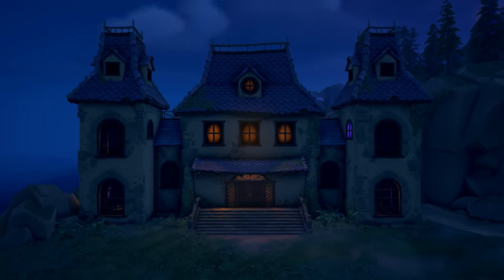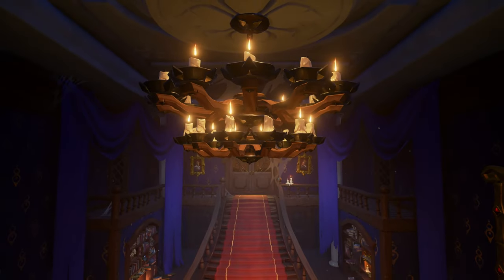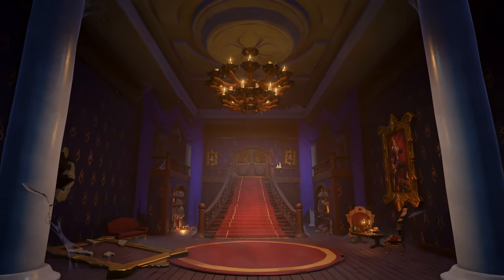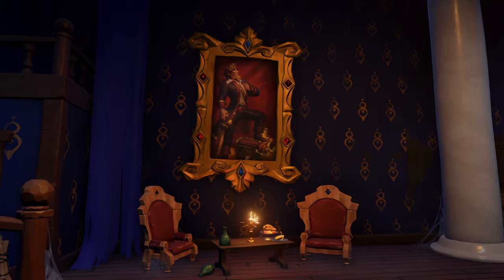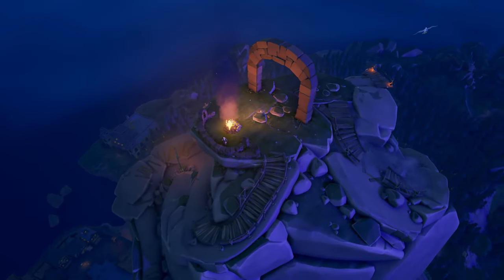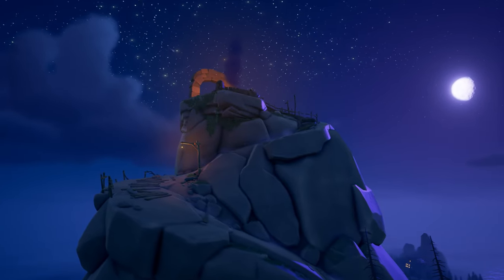This is the Governor's Mansion, probably the fanciest place on Melee Island. It used to be guarded by a ravenous pack of piranha poodles, but there's no need for that since the Legend of Monkey Island became governor. At the peak of Melee Island, overlooking the town, you'll find Lookout Point — the perfect spot for, well, looking out.